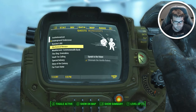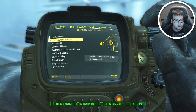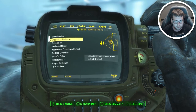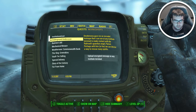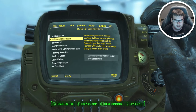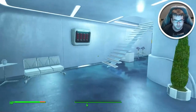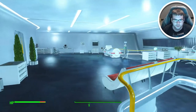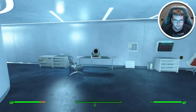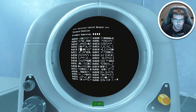The quest says: go to the dead drop underground, undercover — upload encrypted message on any Institute terminal. Okay, so we gotta find a terminal. That's not a terminal. See here, here's one. We'll lock and unlock it. I guess it's probably the O — yeah, definitely an O.